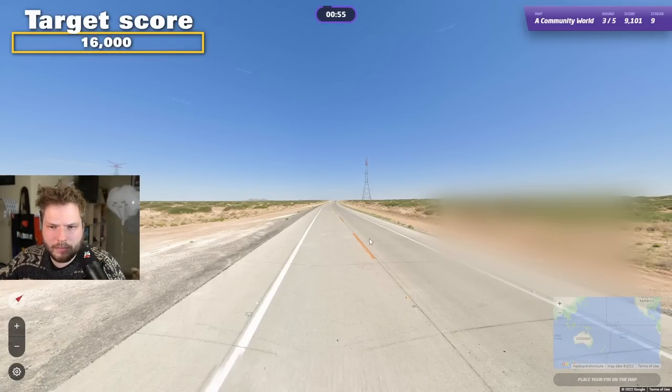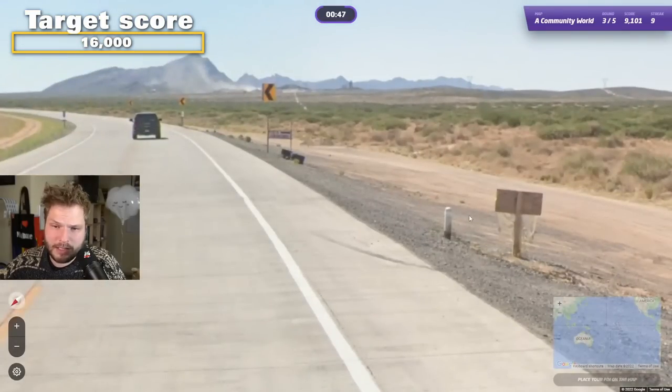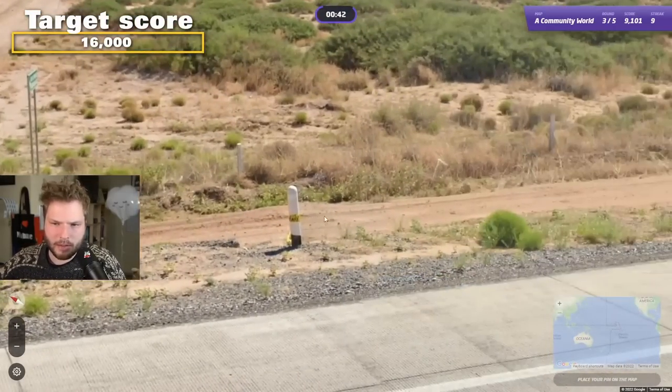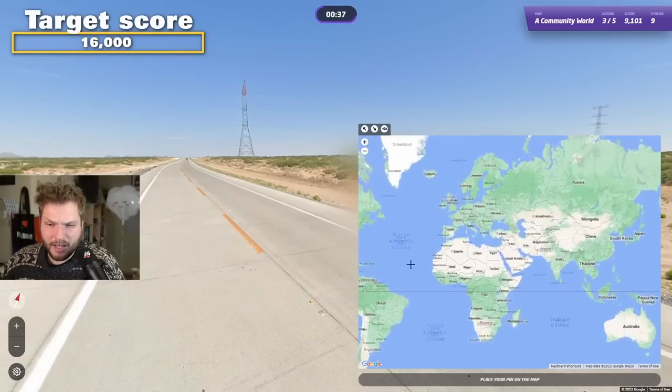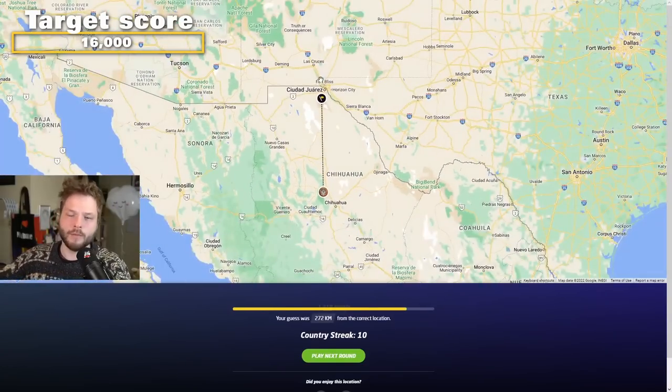We have yellow middle lines. My first thought was like southern US, northern Mexico. But with these bollards — these are Mexican bollards. So it would be kind of northern Mexico probably. Let's guess near Chihuahua, maybe somewhere there, or even more north. Yeah, it was super north Mexico.